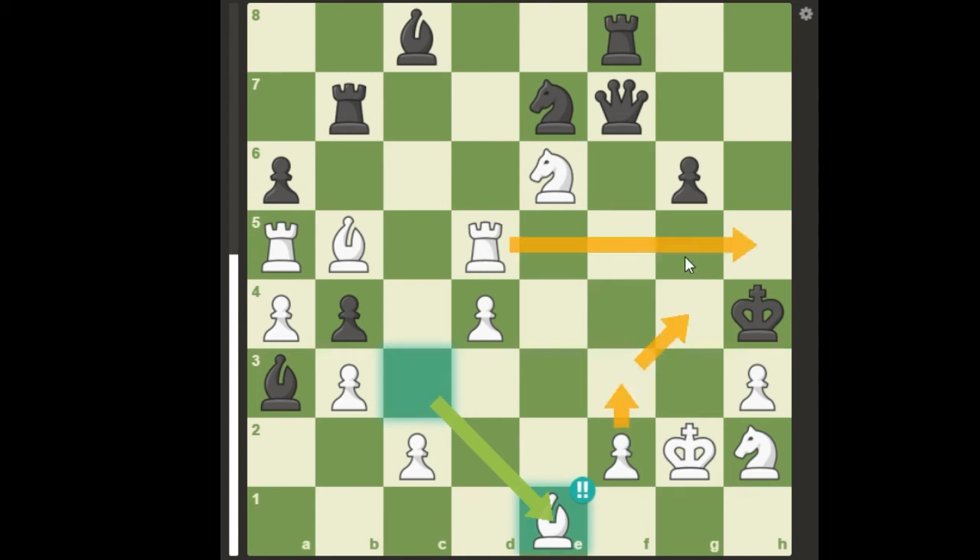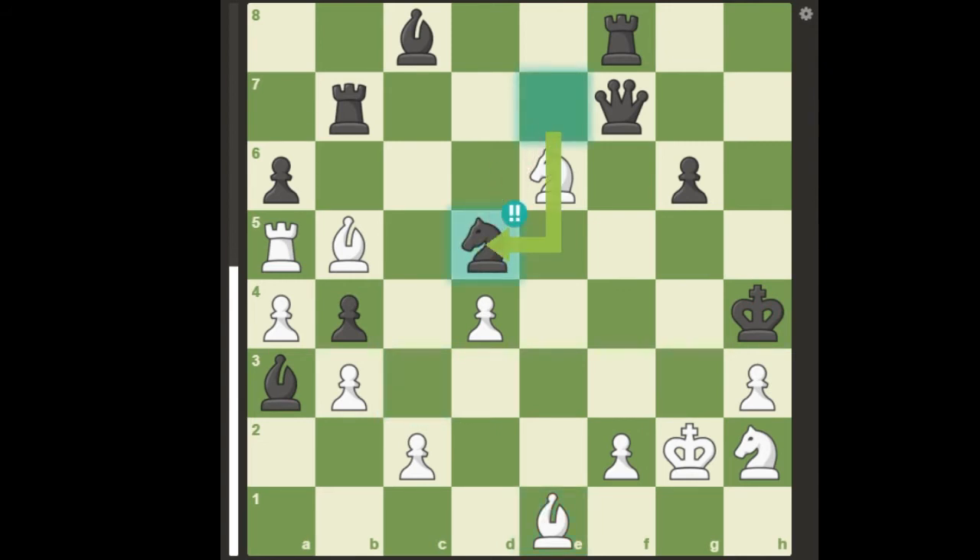threatening pawn to f3 checkmate. Now, black has some defense, but the only good one is the brilliant move knight takes d5, creating an escape square for his king on h5.